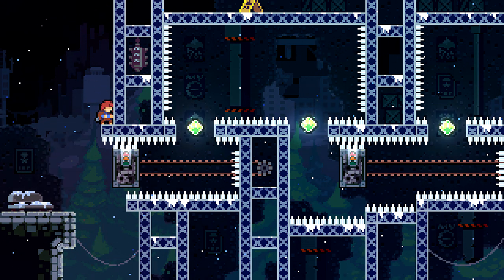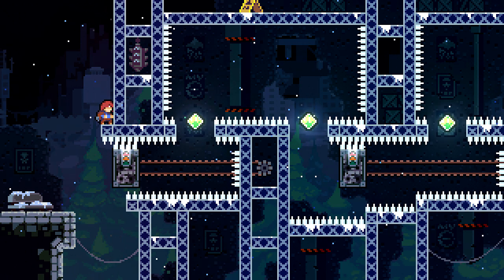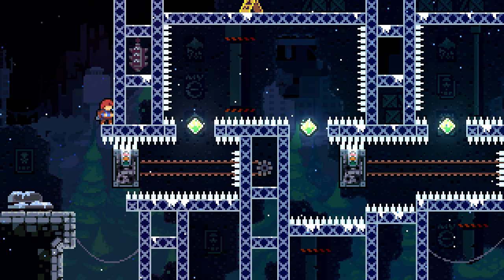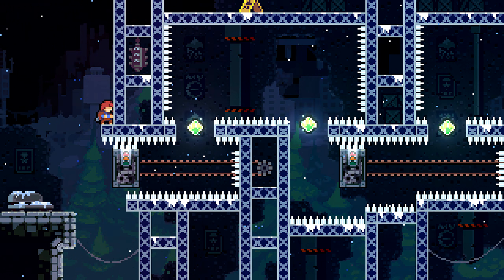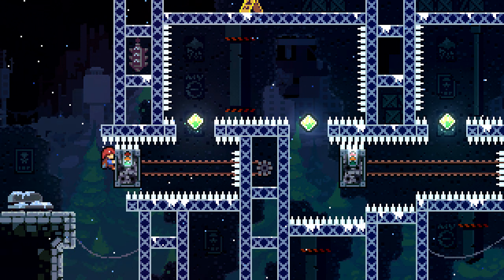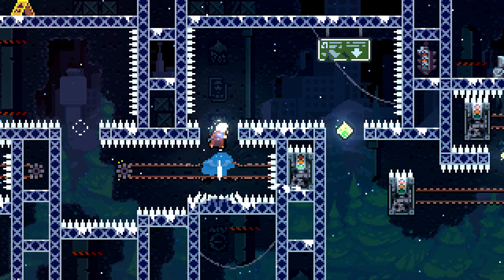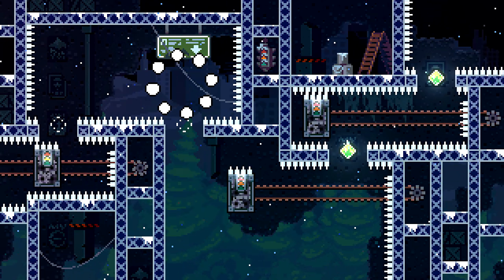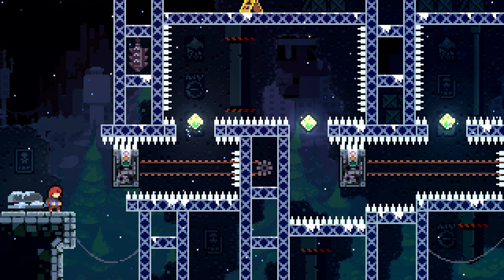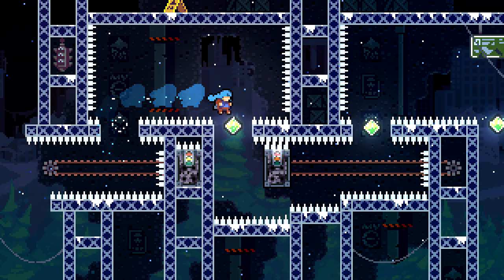So I definitely have to dash up off of the platform and then dash to the right, fall down, regain that. And I need to grab onto that platform without using my dash, so that I can dash up and repeat the same thing. Part of what I'm already seeing is going to be a problem is that I need to do it quickly, so that I don't use a bunch of my stamina.